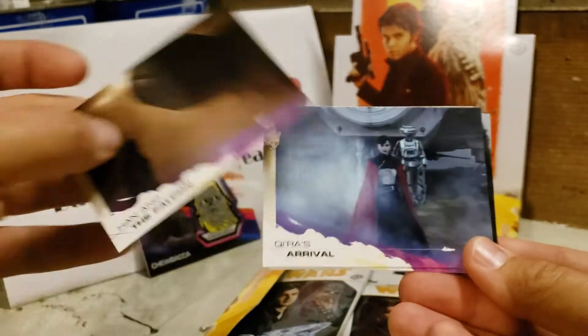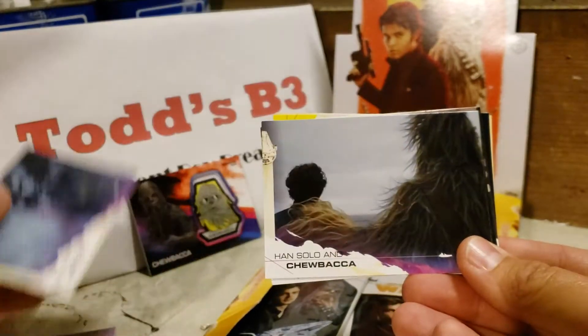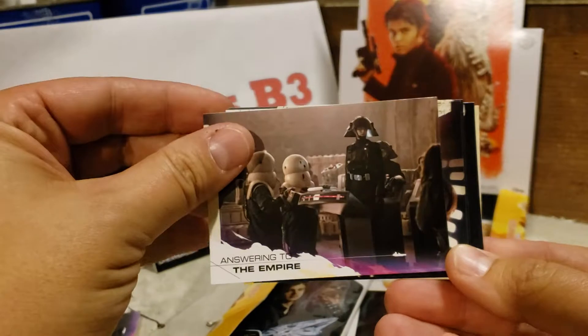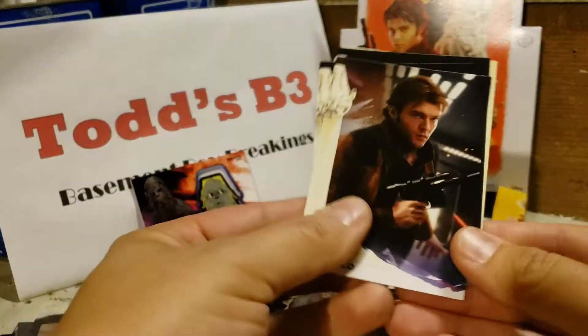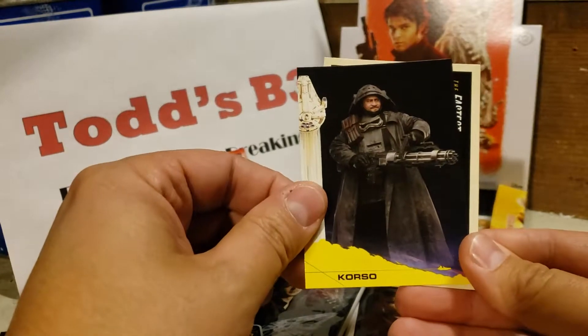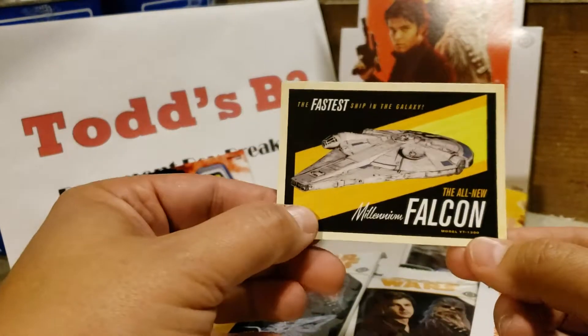On to Falcon, Kira's Arrival, Solo and Chewbacca Answering to the Empire, Solo, Kira, Corso, and Falcon.